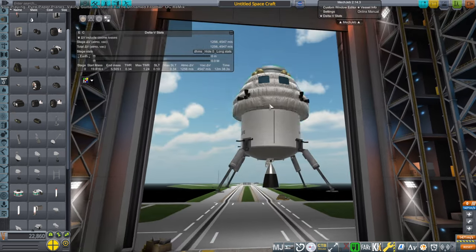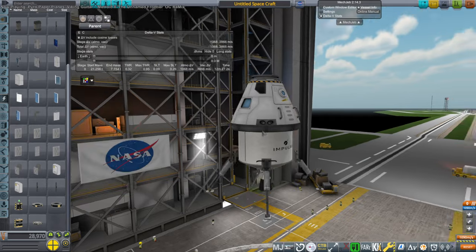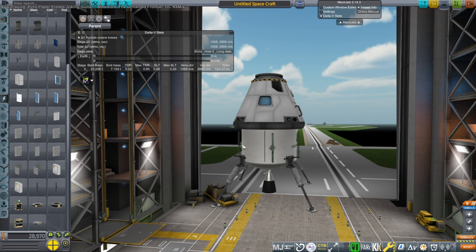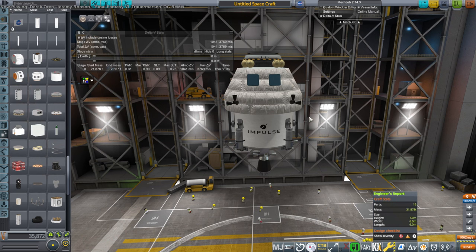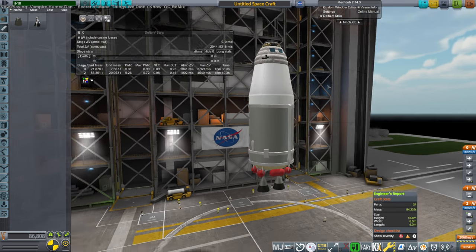Here I am putting lander legs on it. That's my Lynx cabin on top. I did contemplate using the Mark 1-3 command pod, but it is a command pod so it looks a little bit weird — it's not really a lander can. So I ultimately went with the Lynx, but I will add ballast to make sure it's four tons. So we're looking at a four-ton cabin on top of this stage. The reason I like this stage is because it's sort of like the Lynx service module — it's exactly like it, about the same size, just with a more powerful engine. And I don't mind the engine being more powerful.